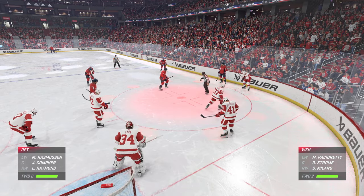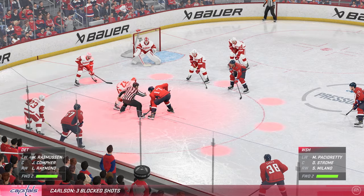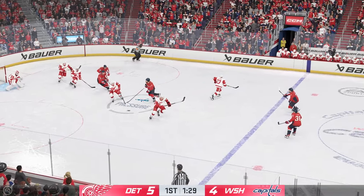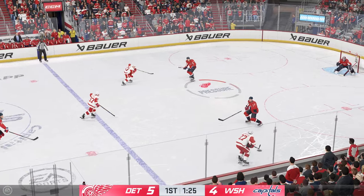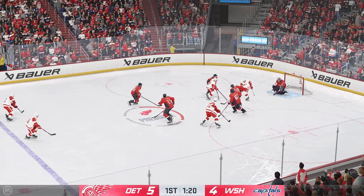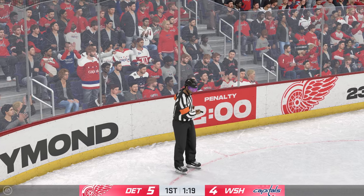The Red Wings have controlled this game here in the first period — more shots, more goals. The Capitals win the draw. And that doesn't reach the net. Just like that, comes up with the puck — great little flick of the stick. Janinstein here on the attack. Takes a shot and that caroms off a body in the lane. Sandin's caught with the hook and the officials saw it.